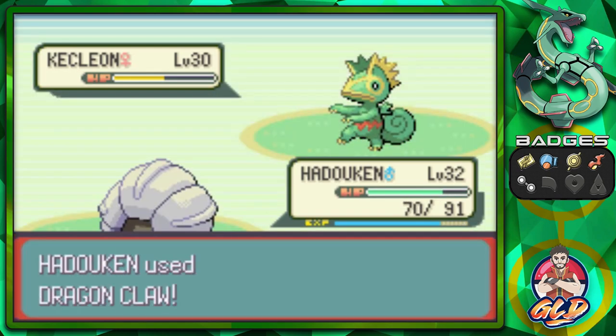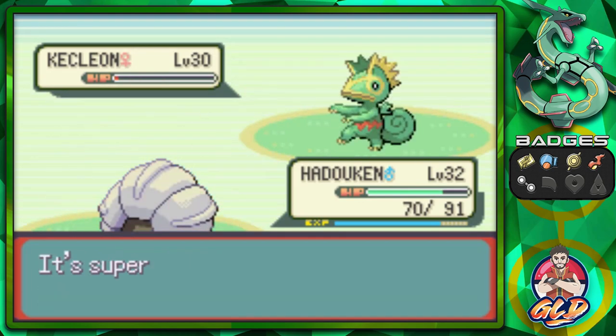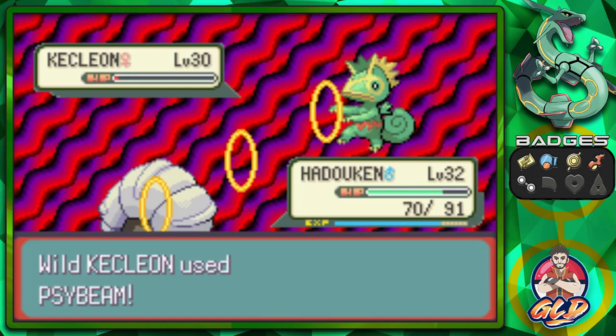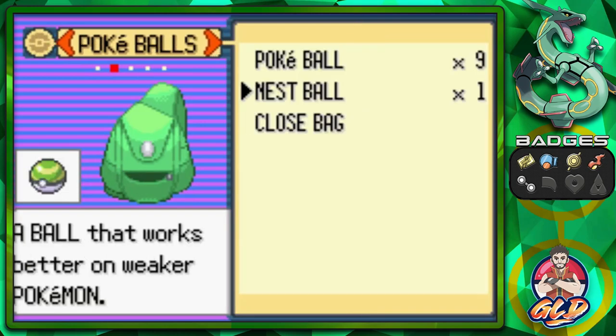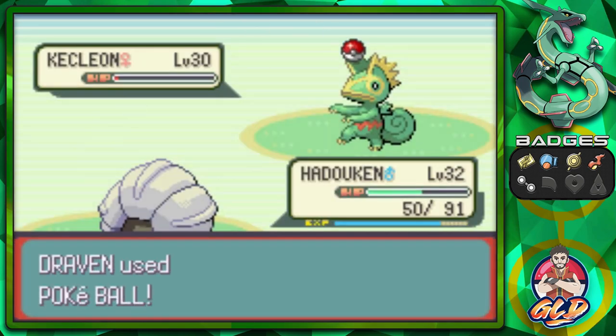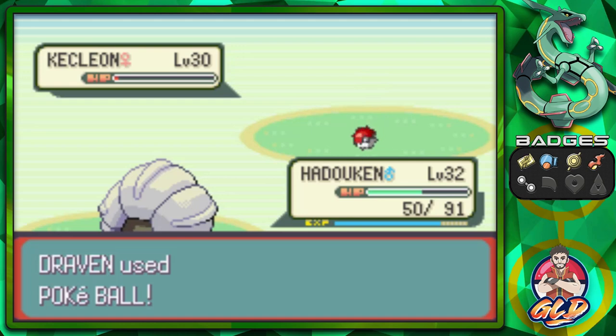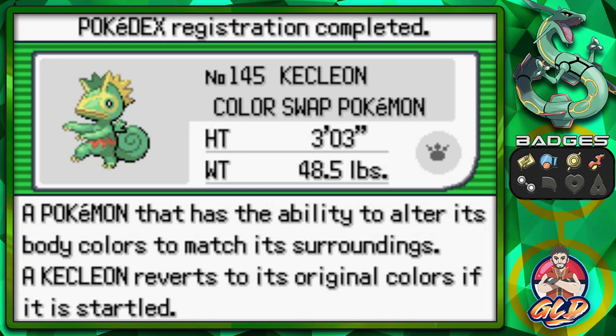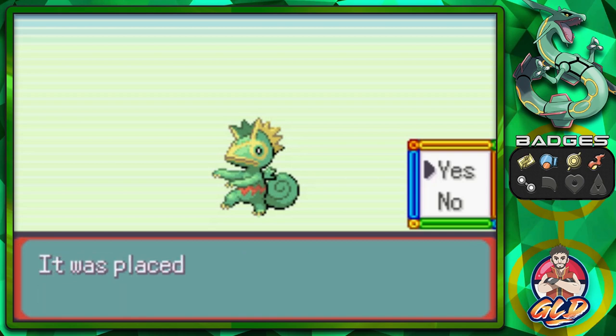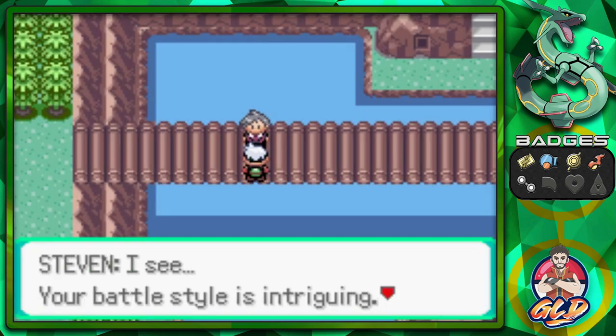Kecleon is invisible and has the ability Color Change, which changes its type to match whatever type it's hit with. Since we hit it with a Dragon type attack, it becomes Dragon type, making it easier to deal with. Dragon type attack for the win - but wow, Kecleon will not go down easily. Let's go with a Pokeball and just like that we've caught ourselves a Kecleon! Kecleon, the Color Swap Pokemon - it can alter its body colors to match its surroundings, reverting if startled.